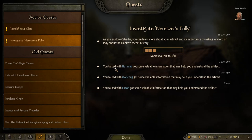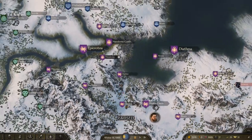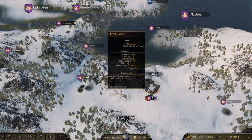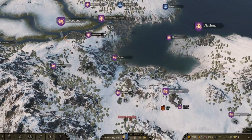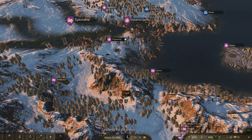The biggest tips or pointers I found on trying to find these nobles is if you go into the major cities like these. Don't go to the castles because they don't, for the most part, have anything from what I've been able to find. If you go into the major cities, they usually for the most part have some kind of tip or pointer leading to that noble.